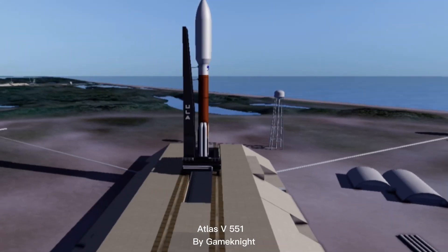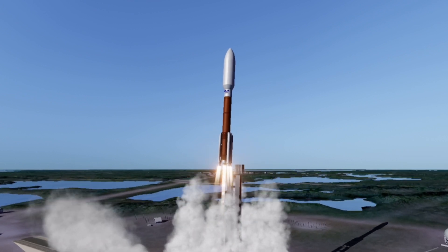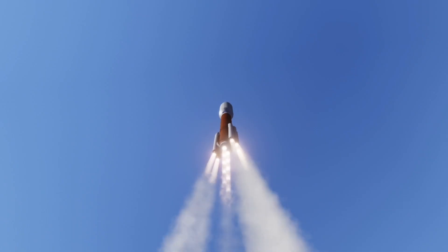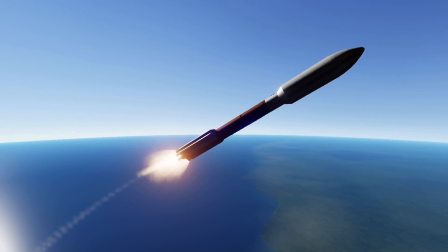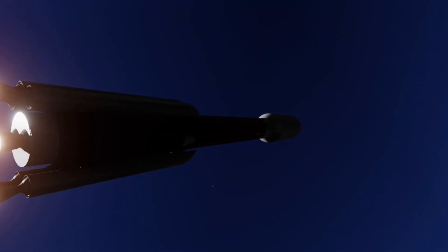And finally we have the Atlas V 551 configuration, made for RSS by Game Night. This is a really nice replica of the real life rocket, but it's made for High Patch's realistic solar system. It has incredible detail while having a very low part count — the part count being only 889 — so it should be fully functional on any device. It also comes with a very good looking launch pad, and it can lift a lot to orbit. I really like the colours on this rocket and it fits into RSS very well.